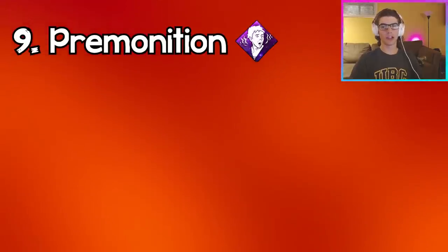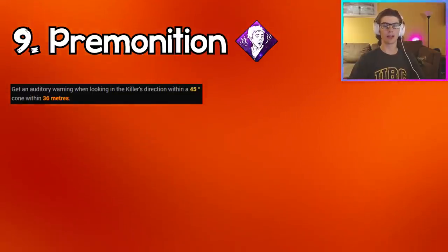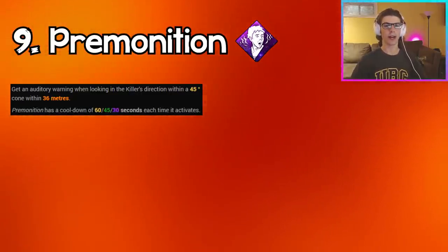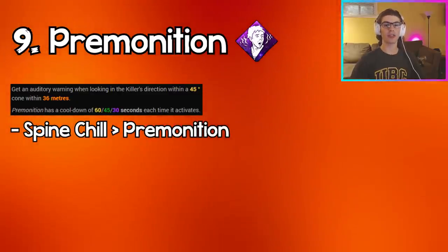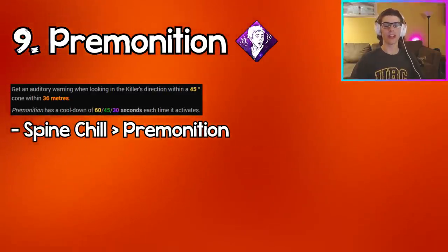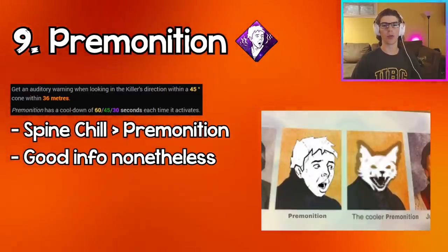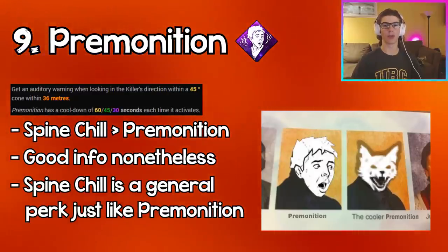Coming in at number nine we have Premonition. Premonition gives you an auditory warning when you're looking in the direction of the killer within 36 meters in a 45-degree cone, with a cooldown each time. In a world where Spine Chill exists, I don't understand why anybody would run this perk — Spine Chill does the same thing but with no cooldown and gives you bonus action speeds. You should always run Spine Chill over this; they're both unlocked on all survivors.